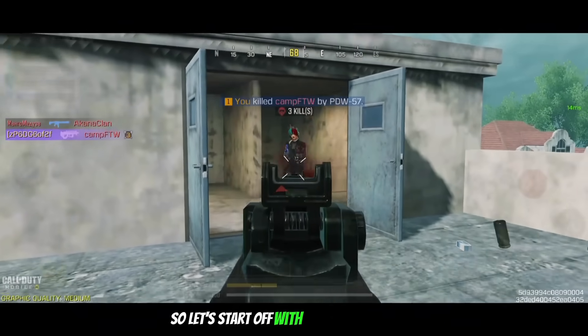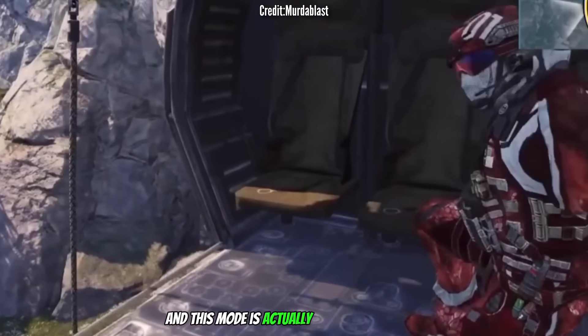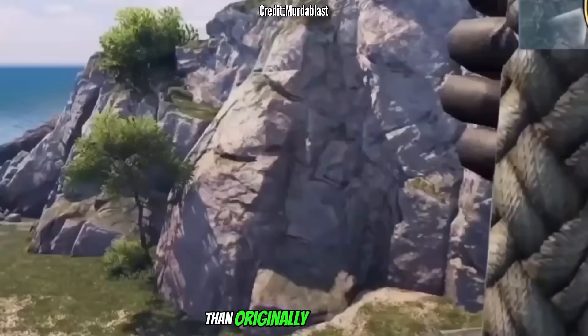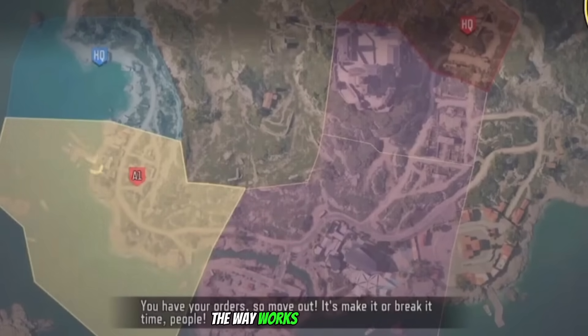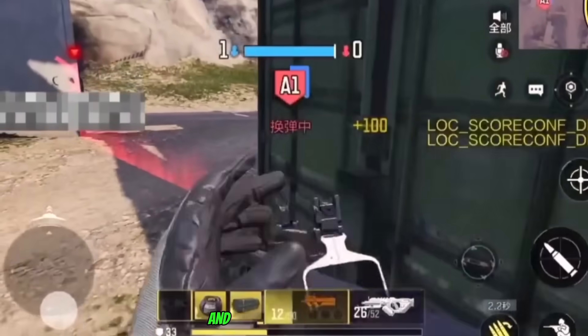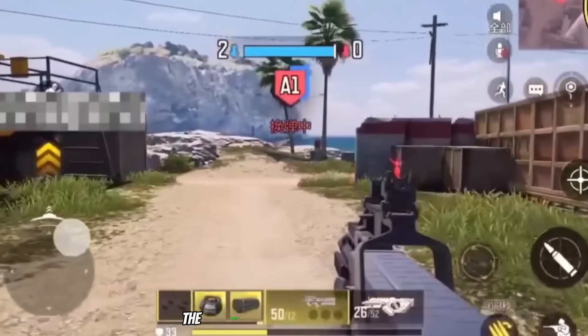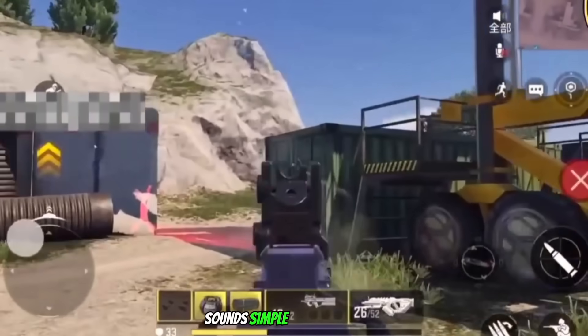Let's start off with Breach Ground War. This mode is actually a whole lot bigger than I originally thought. Just to give you guys a quick refresher, the way it works is very simple: we have to capture or defend a target zone on the map, and once the zone is captured, the battlefield will advance to the next zone on the map. Sounds simple enough.